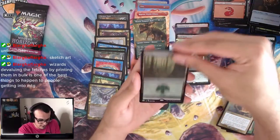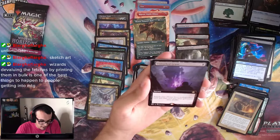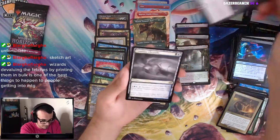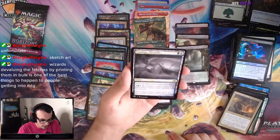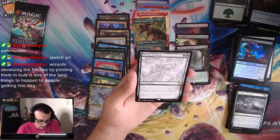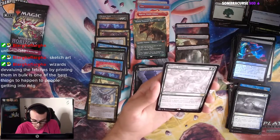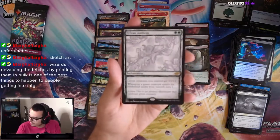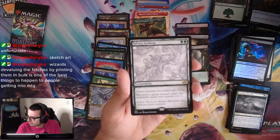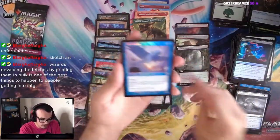We got a Foil Forest, Unmarked Grave — search your library for a non-legendary card and put it into the graveyard. Nice. Combine Chrysalis, Sylvan Anthem — 2-mana Anthem: green creatures you control get +1/+1, and whenever a green creature enters the battlefield, scry 1. That's actually pretty good, I think some green decks will definitely use this in EDH. Mono-green decks will play it for sure.